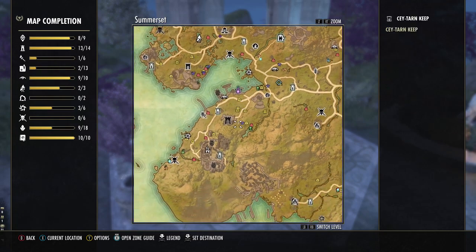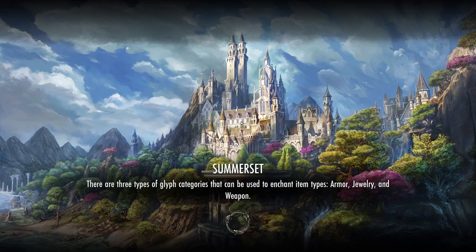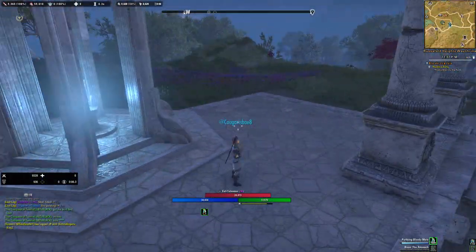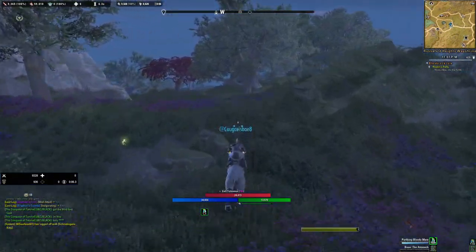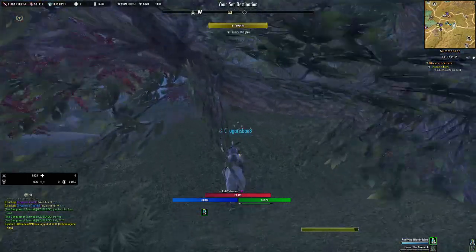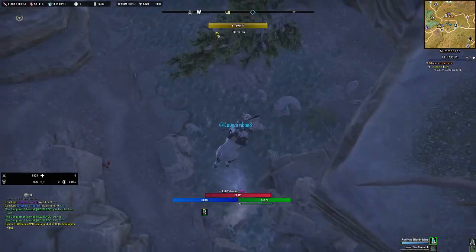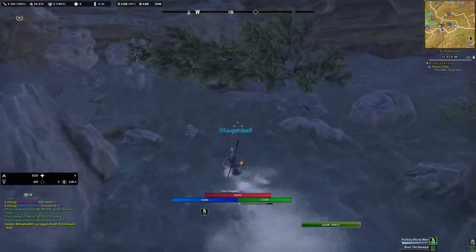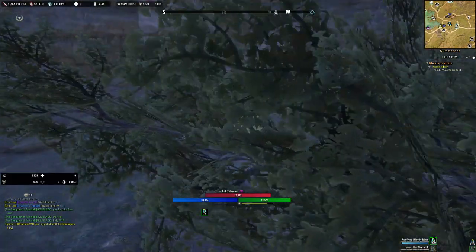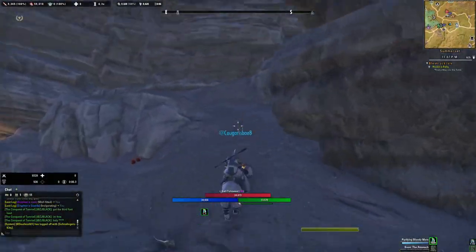The next route we're gonna start right here and go all around and then come back. This is a route I'm not as familiar with but I know it a little bit. This route is all the way in the bottom — you're gonna have to drop into the water and this chest is right here underneath.